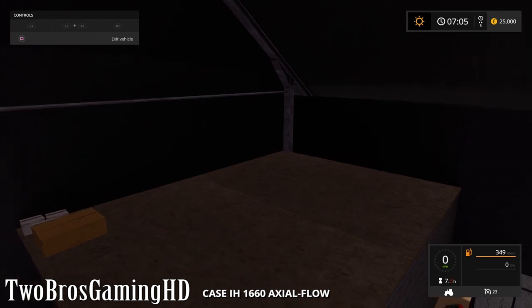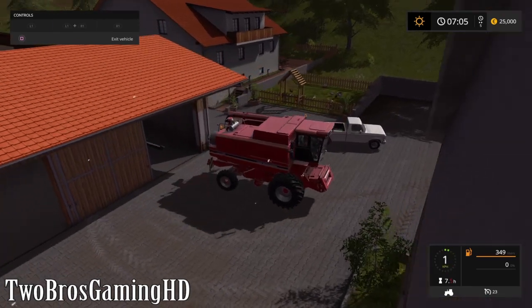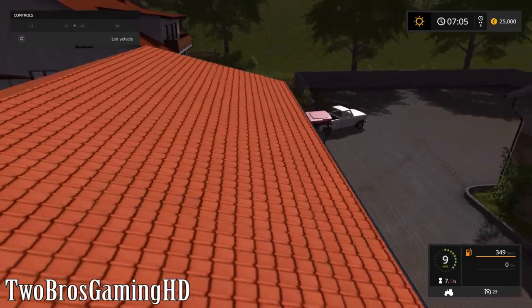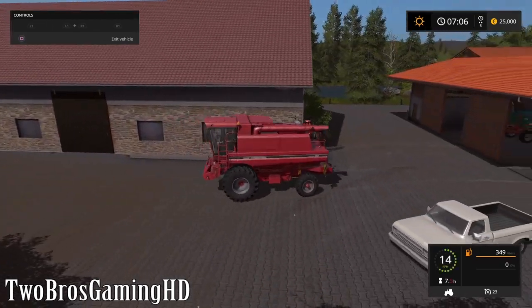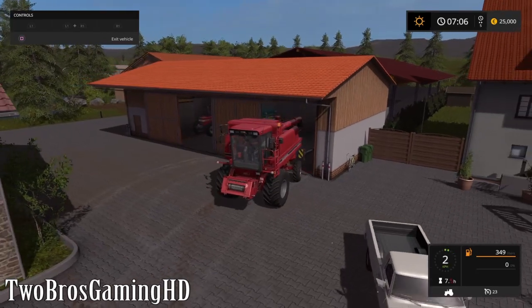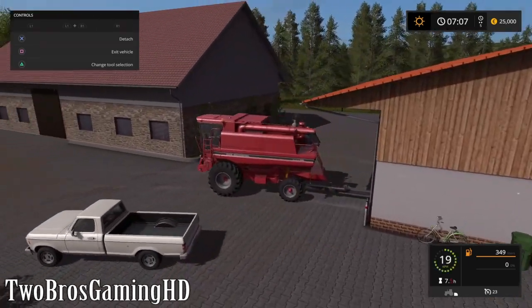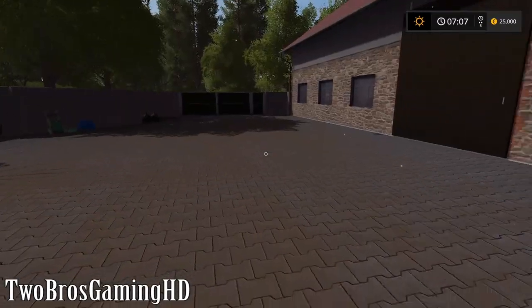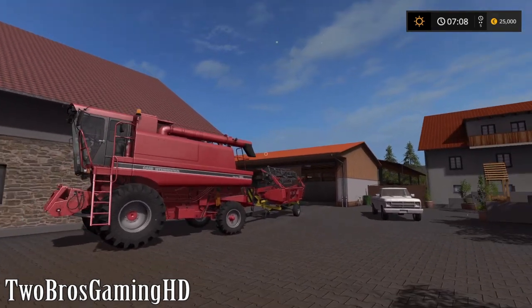Let's see if we can put a header on this - it's a little bit hard to see where you actually are. So now it is attached to the harvester and we should be able to go with it. Just going to turn off the help section once again, and then we're going to take a look at this - this is looking pretty good.